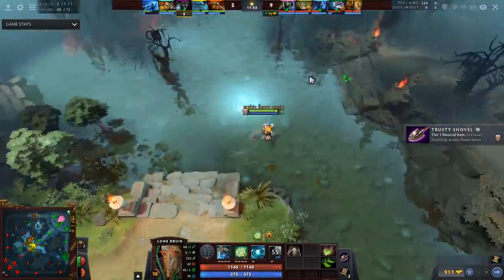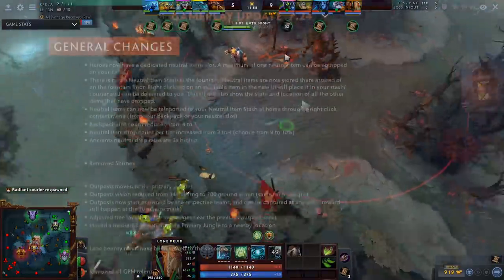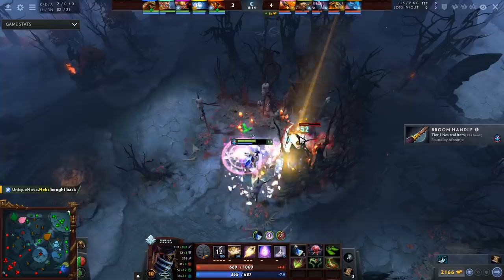I will not be looking at every single patch note, only the ones I think are the most important. Moving on: backpack slot count reduced from four to three, which accounts for the new neutral item slot so it's about the same. The neutral item drop count per tier is also increased from three to four, which means there's a higher chance you get the one you want. Ancient neutral drop rates are three times higher — that's crazy, and a particular buff to heroes that can take ancients.